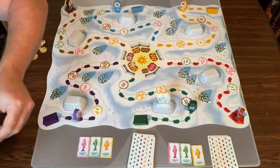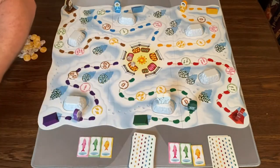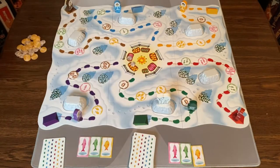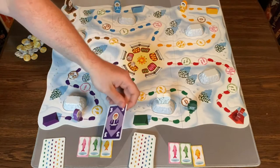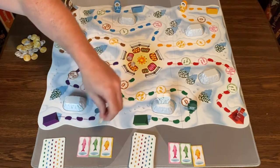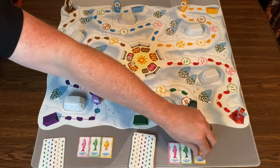I draw two cards because I played two cards. Then this player goes — they move purple three spaces. When you step on a token or pass over a token, you collect it. So they now have three yellow fish, and they draw a card.